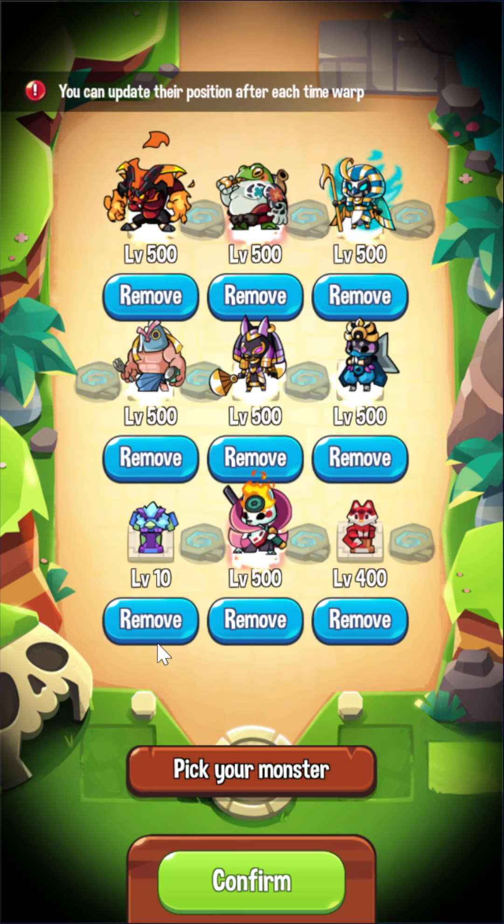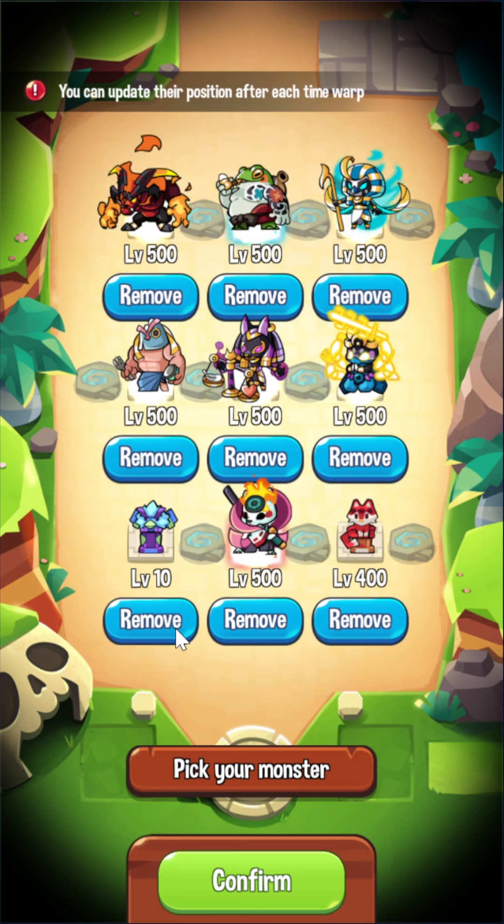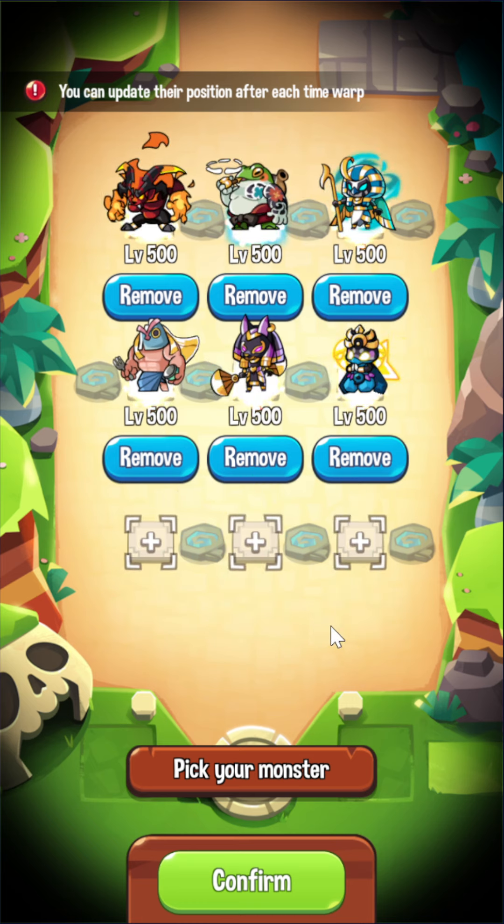I don't really find a need to use an auto-clicker anymore. But Susanoo still helps because I don't really want to babysit the game all the time and really watch what's happening every second, whether or not I need to rock summon or not. Susanoo just helps with that a little bit more.